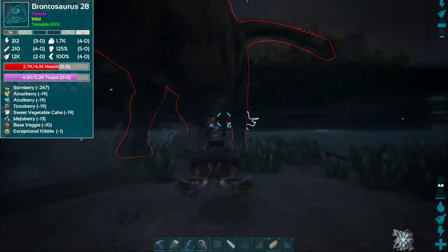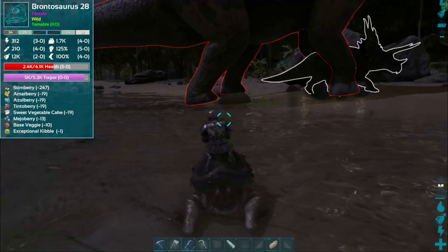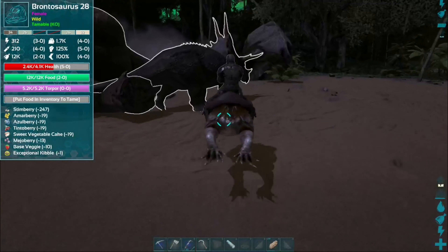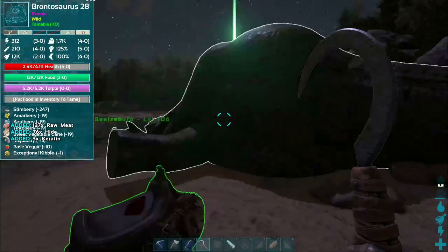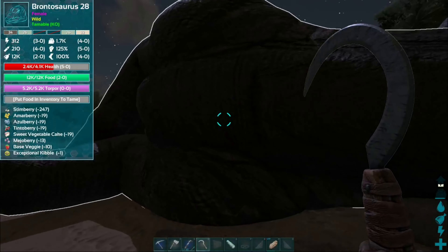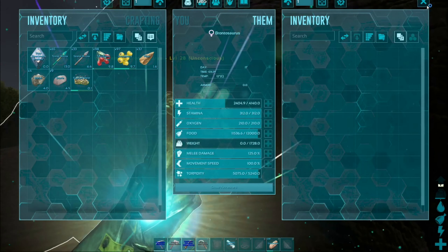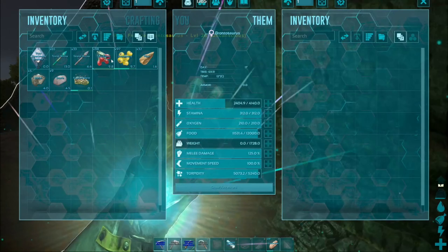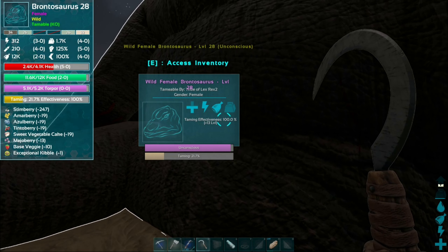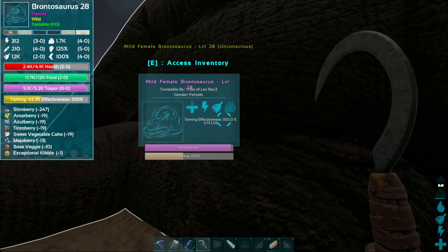He's starting to run away now, so he must be pretty low on torpor. Boom — he's down! Let me move the saddle out of the way and let him starve for a bit before feeding berries. I'll see you back once he's gotten hungry. His food has gone down quite a bit now, so I'm feeding him the berries. He should be tamed in no time hopefully.